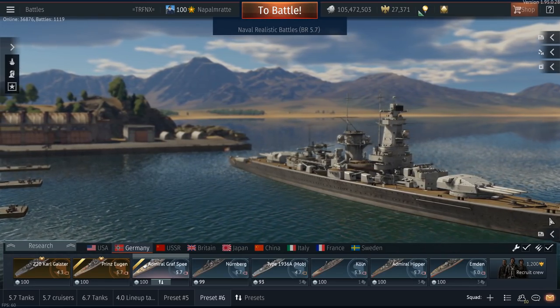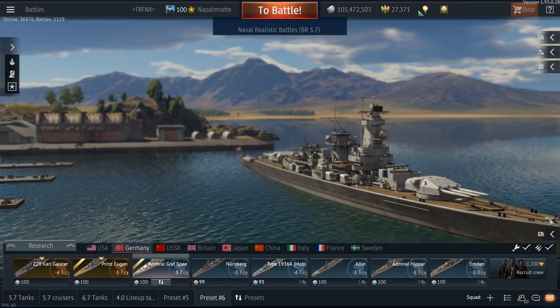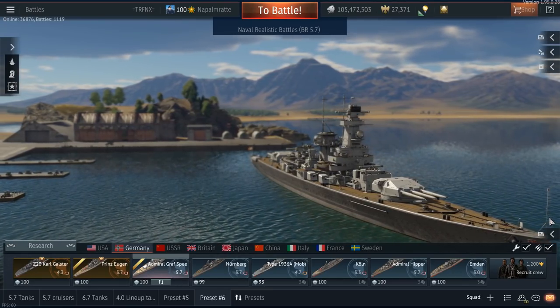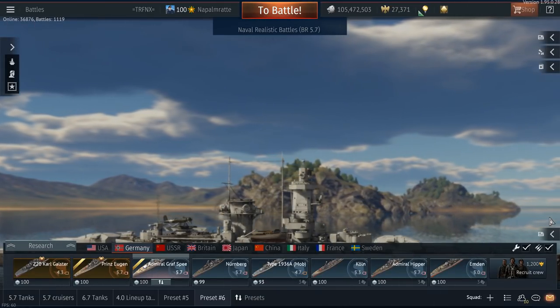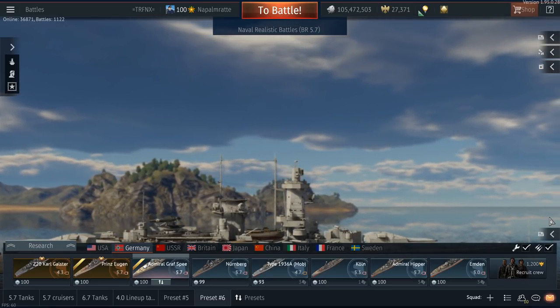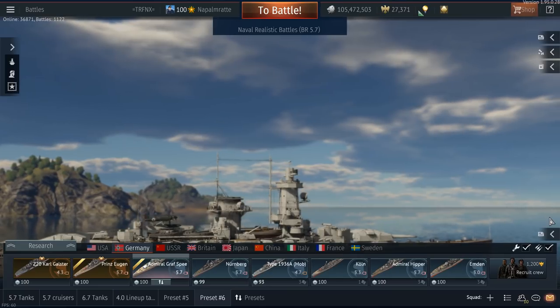Hello and welcome back to War Thunder, to the ship review on the Admiral Graf Spee. This is a ship that I wanted to see in War Thunder for quite a while, but not under these circumstances. This is kind of the summary of the ship's position in the game right now, together with the premium Prince Eugen and the tech tree Admiral Hipper, with support of some other ships like the Köln and Nürnberg.